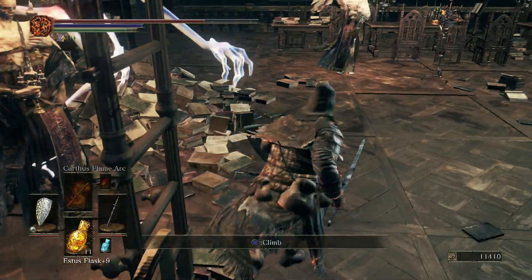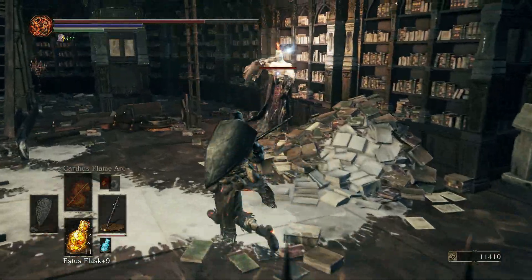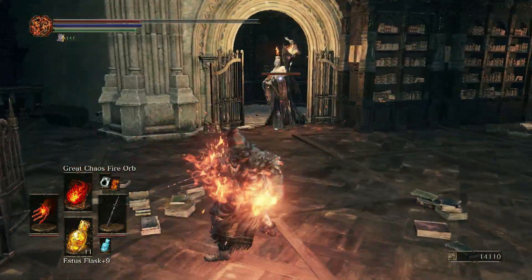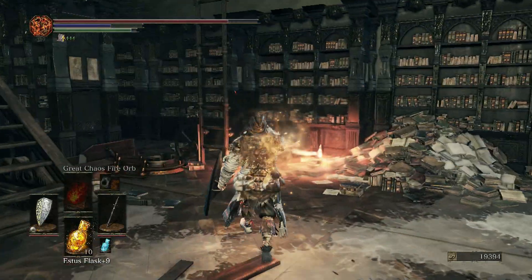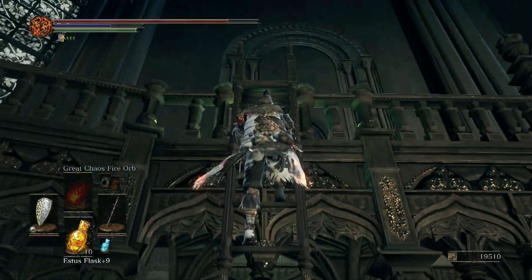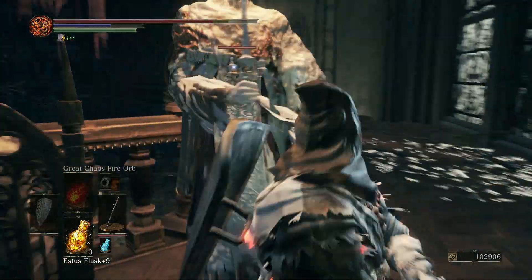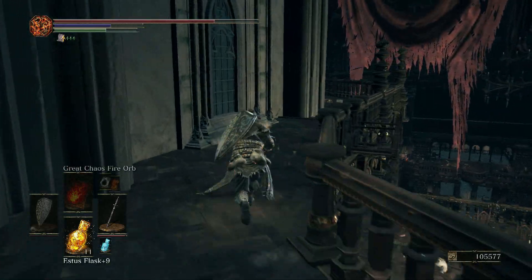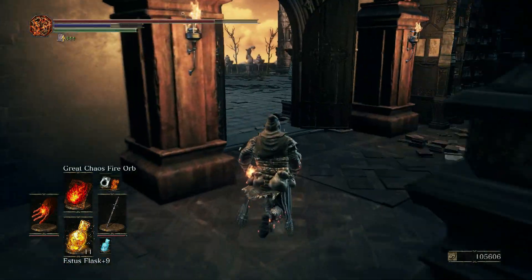I should kill these guys before going up — I think that's a smart decision here. These guys are easy enough to kill anyways. Oh, it's you — I don't want you to interfere. That's what you're doing right now. I wasn't gonna melee him because he's standing right near those cursed arms. And we're back. It's weird that I've been hit by the wax but it's never slowed me down.